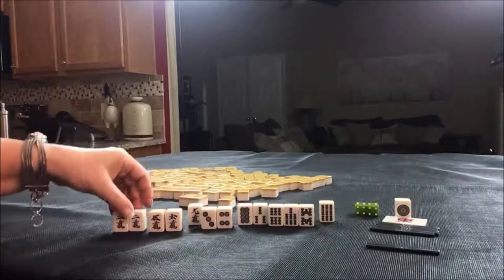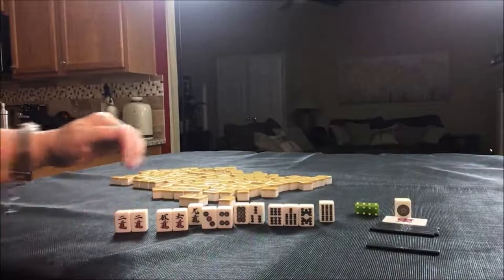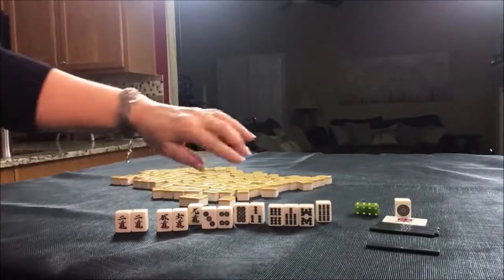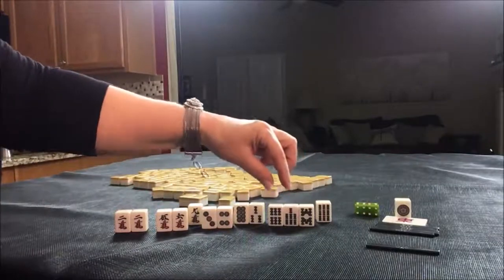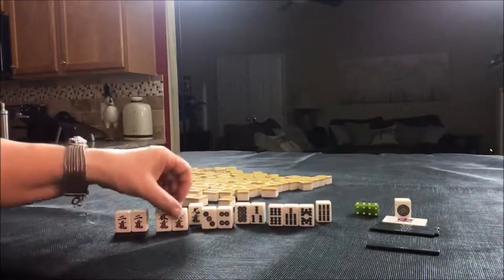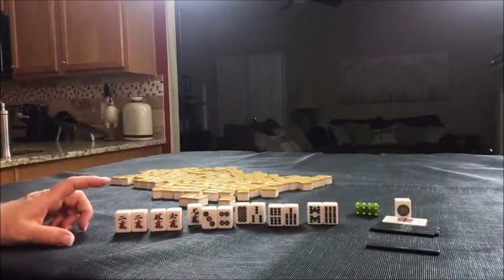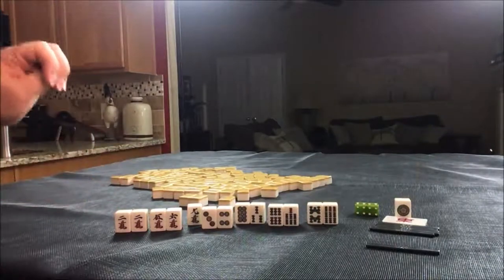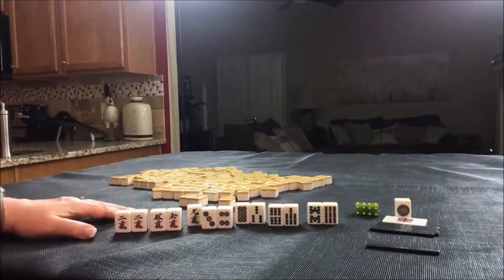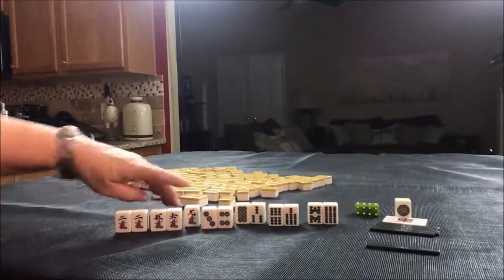Maybe even try for Tanyao. Tanyao, also called all simples, is all numbers two through eight. That would take away a potential Chi though, and we would be taken down to only four blocks — one, two, three, four. So we would need to draw in more Chi tiles for these here. Maybe discard the nine crack first and see what happens, but I think that's a possibility — that would be another Yaku. Tanyao, Pinfu, and Riichi — that would be three Yaku. But Pinfu and Riichi, still, that's two, and you only need one to qualify. Throw this away first.